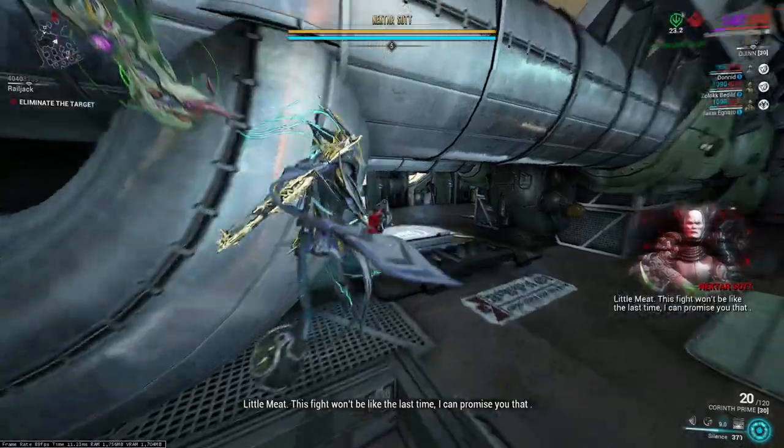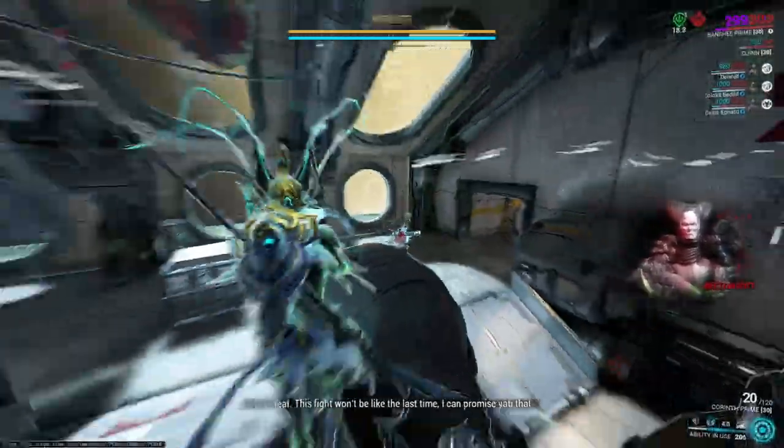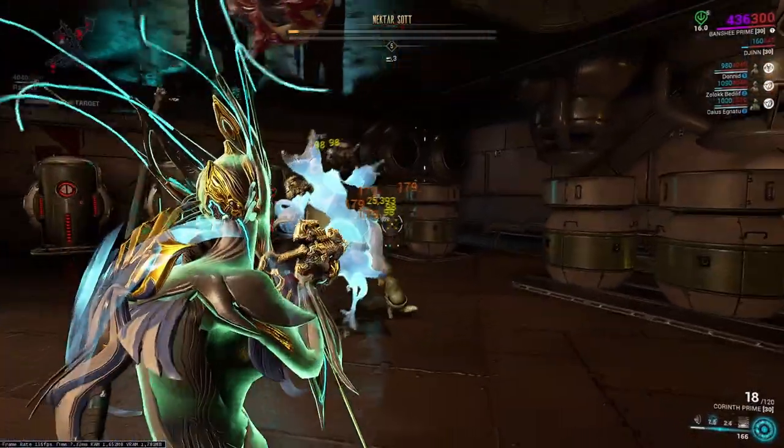To one shot a level 5 Lich, or a level 4 without Prime Charge Shell equipped, a weak spot must spawn on the head or on top of another weak spot. If it doesn't, it will take two shots to kill the Lich.